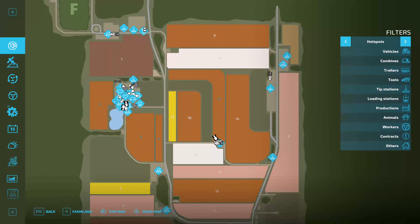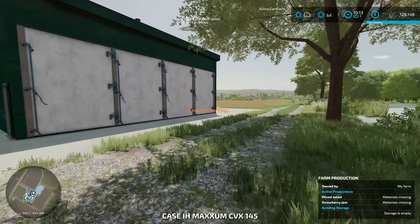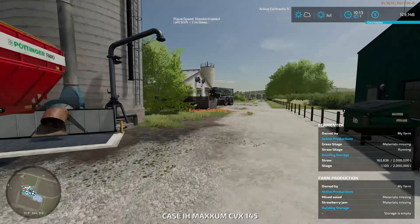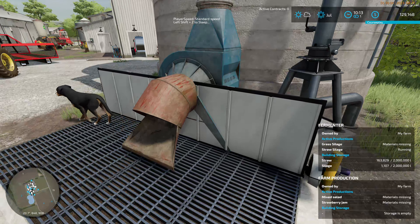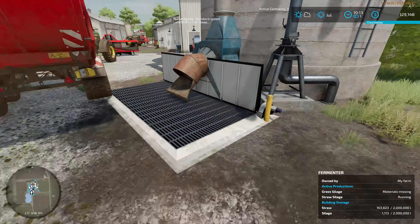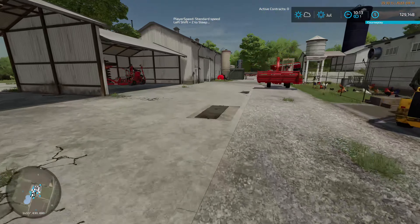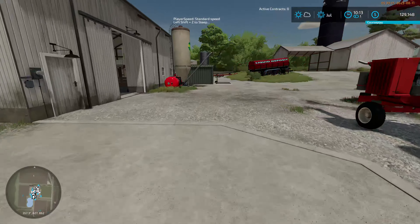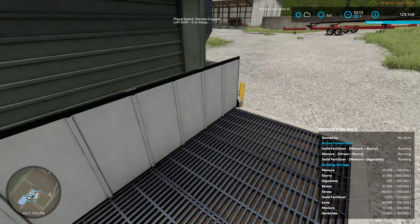Let me jump over to the farm to show you the bits that you missed because it went wrong. I put a lot of straw in here - 163 tons - and it can only do 120 I believe in one go. We also filled a lot of straw, which isn't really a surprise to anybody. This is now filled and it's producing manure from this as well.